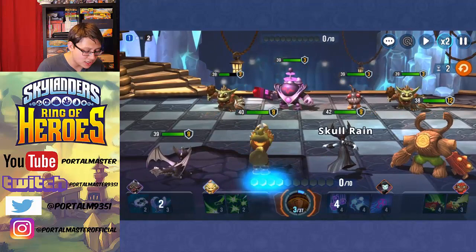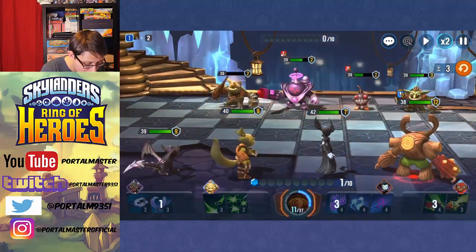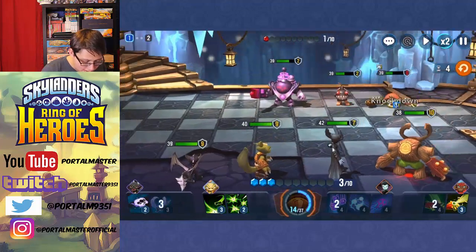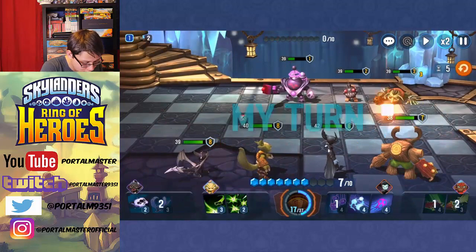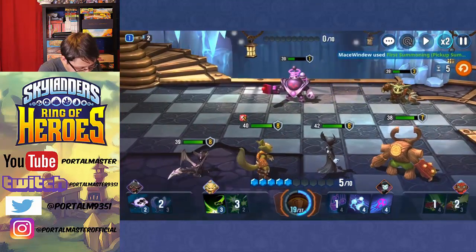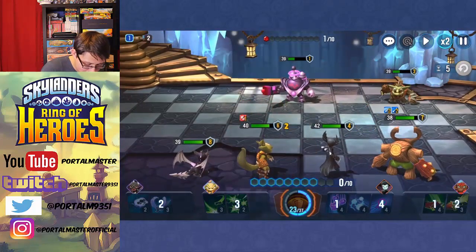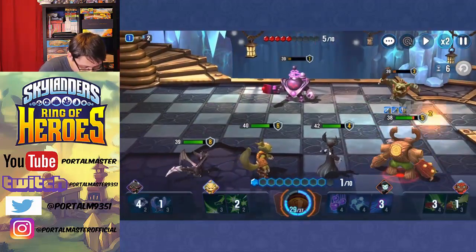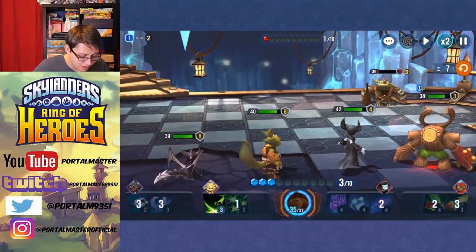We'll use Skull Rain, then bait them all with Shockwave. That took down the leftmost enemy, though they don't do that much damage back. We hit this guy with Charge and then Photosynthesis Shot — basically saving up to use Hex's Skull Rain again. We use Stifling Skills, buff Tree Rex, and then Shockwave to try to eliminate everything — not quite enough. Photosynthesis Shot and then ramming into the last guy knocks him down and takes him out of the battle.